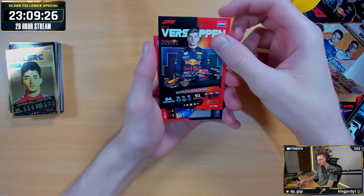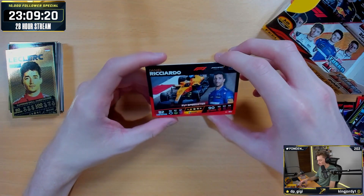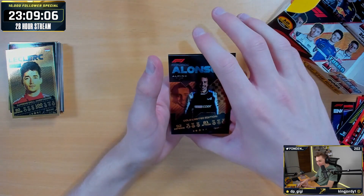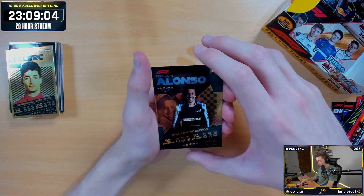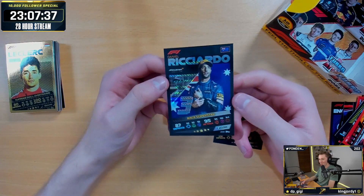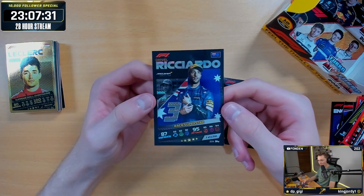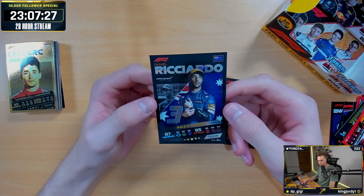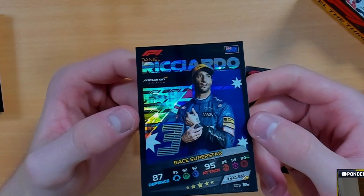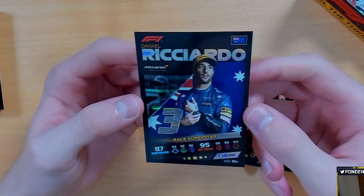We've got a Quality Qualifier Verstappen — I feel like I haven't got everyone of these yet. We've got a Daniel Ricciardo Speedster. We've got a second Gold Limited Edition from this box — that's really good. And then on the end — that's got to be the best card. The Australian flag with the number three with the F1 logos running through it — so clean. Look at that, you can see it. It's so nice, that's actually a sexy card.